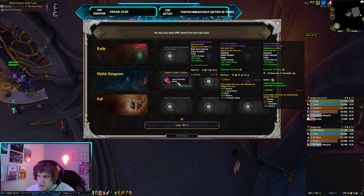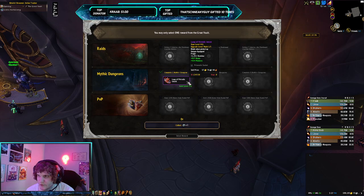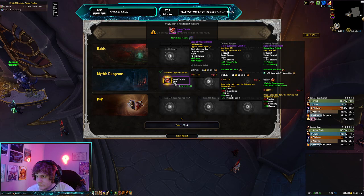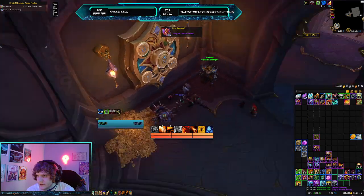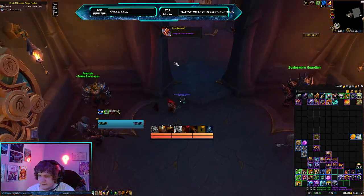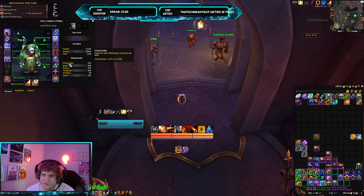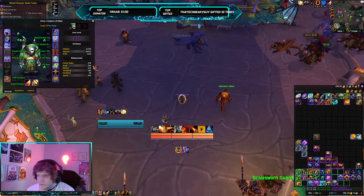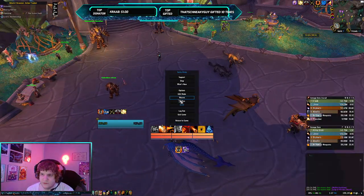We got a Haste Mastery Socketed Myth Ring — that's really, really good. It's okay for Fire, a little less good for Frost, but I don't think I have enough crit for Frost. You need to be soft crit capped, which I'm not. But okay, we're good with that. Solid increase.